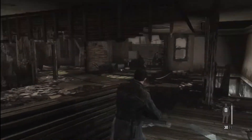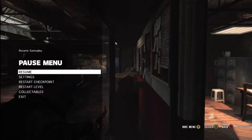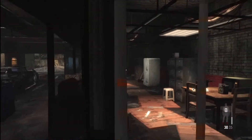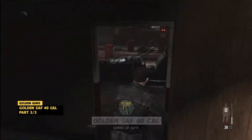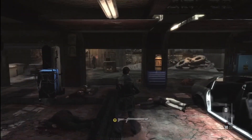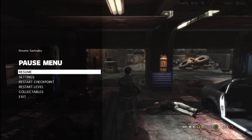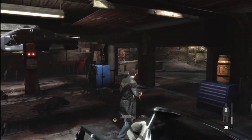Our last piece is going to be in a chop shop a little bit further up. You'll have to deal with all the guys in there first. We're at the very end of Chapter 4 — our last gun piece is right in here in the chop shop. You've got to be a little quick about it, can't dally too long. Make sure you get that part before you head out. All three clues and all the golden gun parts — that's going to wrap up Chapter 4. Double-A Gamer for life, Max Payne 3.